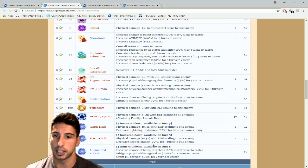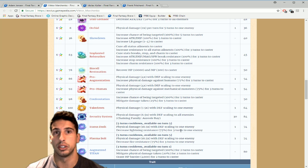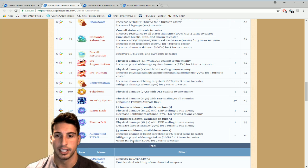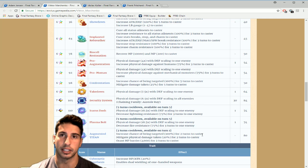Plasma Bolt is also on a five-turn cooldown — physical damage 18.5 with defense scaling and decreases fire resistance 75% for three turns. So one imperil lightning, one imperil fire. Then Augmented Titan on a three-turn cooldown, available turn one — increases chance of being targeted 100% for two turns, mitigates physical damage taken 20% for two turns, and grants an HP barrier of 4,000 HP for two turns. So if he has 10,000 HP and you cast this on turn one, you're effectively at 14,000 HP. Once the barrier breaks, you can then heal his real HP.